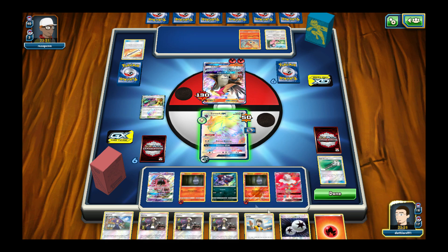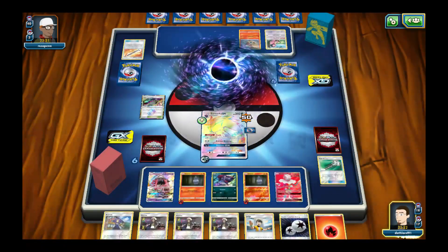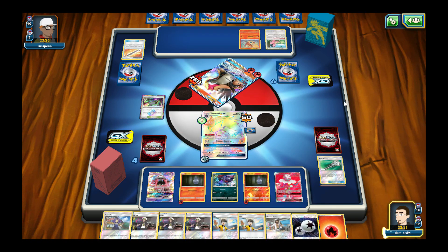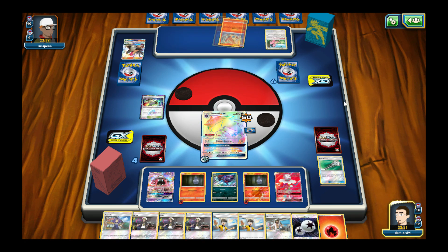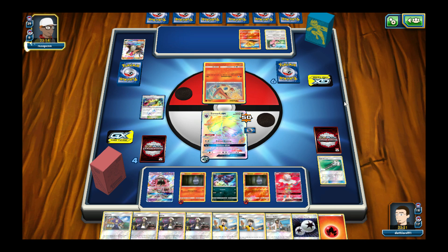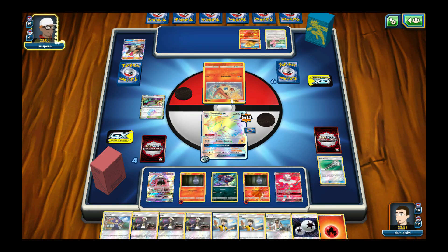Getting rid of their Wishful Baton before I get knocked out. Can't do anything else — already traded. Now I need Rare Candy, Stretcher, Kukui, and Judge. Of course not going to get what I need. Their attack does 20 damage for each of my basic Pokemon. They only have 60 damage so they can do 60 to me — but they can't attach to me anyway. I'm just gonna knock them out.